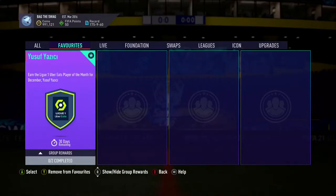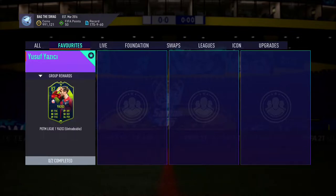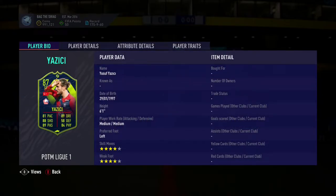Welcome to the channel guys. In this video I'll show you how to complete the Liga Player of the Month Yusuf Yazichi for as cheap as possible. Before we get started don't forget to hit that like button, and if you're new smash that subscribe button and turn on notifications so you don't miss more FIFA related content. This player will cost you 58,000 coins on PlayStation and 65,000 coins on Xbox.